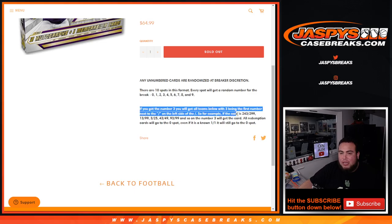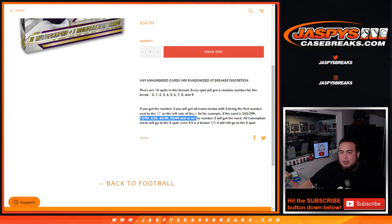If you get randomized block 3, for example, the 3 has to be the first number on the left side of the serial number dash to get the hit. So if the card is 243 out of 299, that's your hit. 1399 is your hit. 3 out of 25, 43 out of 49, etc. — as long as the 3 is the first number on the left side of the serial number dash, that's your hit.